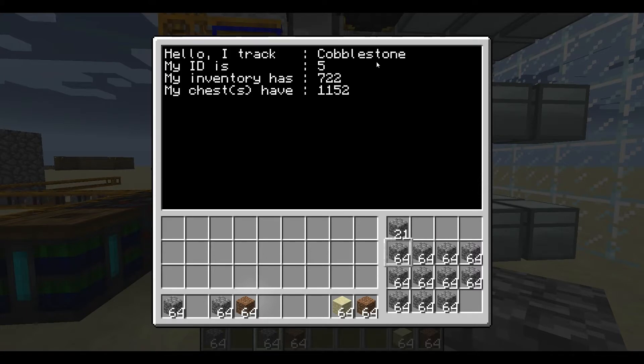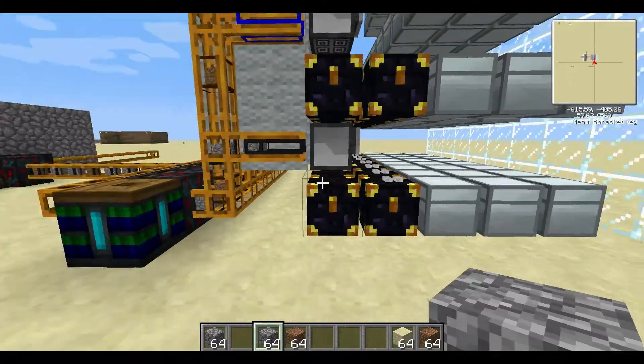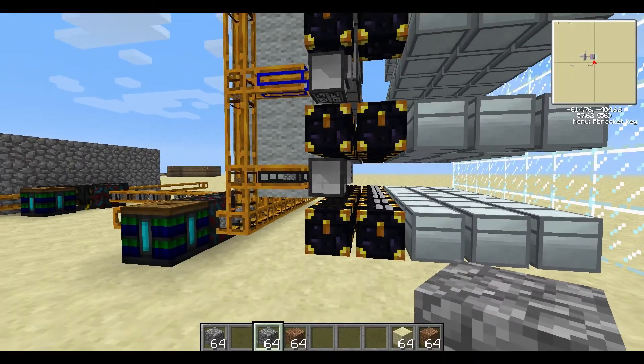This turtle here is my cobblestone turtle. He currently has an ID of 5, which is kind of insignificant but helps when setting it up. His inventory is 750 right now — that's how many he has internally — and in his chest he has 1,152. If we take a look at that, you can see there are items in his chest. As he continues to fill up, he will hit a threshold where he says he's full enough and should deposit some of these items in the chest.